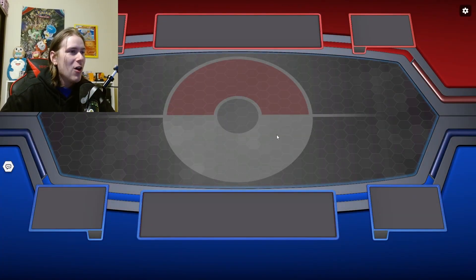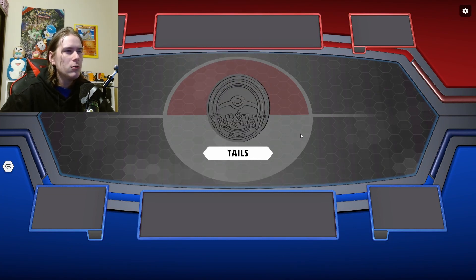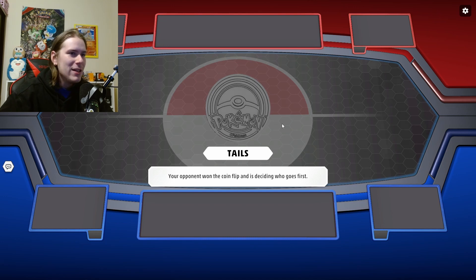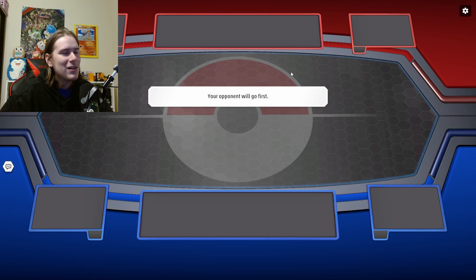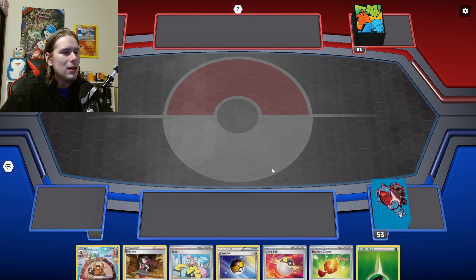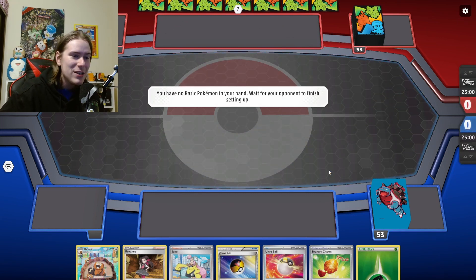Here we go into our game with Fortress Trevenant Hand Control — hopefully it works. This is very much a going-first type of deck, so going second doesn't feel very good. We're going to get a mulligan here, which sucks, but sometimes you just get mulligans. You don't always get the starts you want — we want to start with a bunch of Pinecos to make sure we're getting all set up.